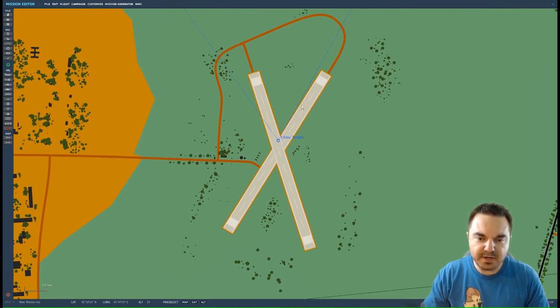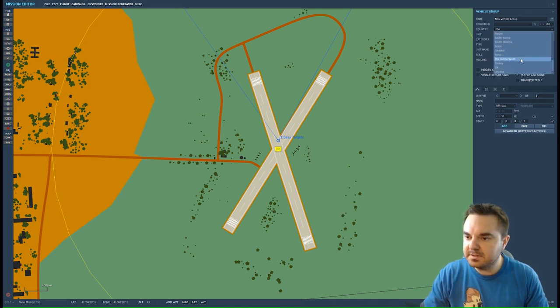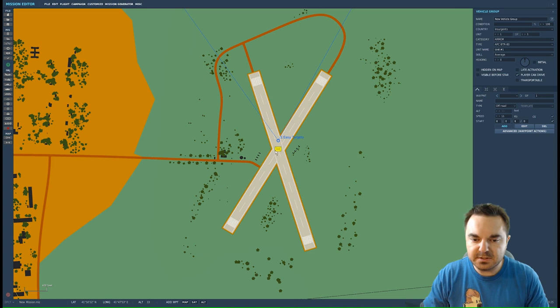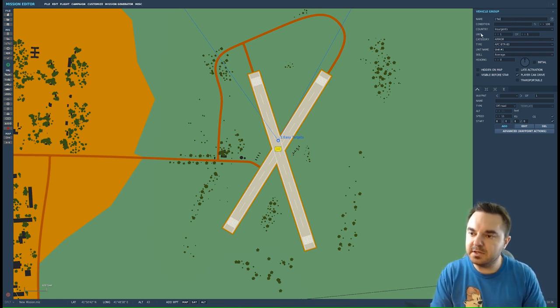Now let's get started with our target range. We'll go over to ground units and place a unit right in the middle of the target area. I'm going to make the country Insurgents. For the group name I'm going to call this '[Easy Range]' — we'll go over why I'm tagging it this way with brackets in a later tutorial. It makes it easier to select from a list later.